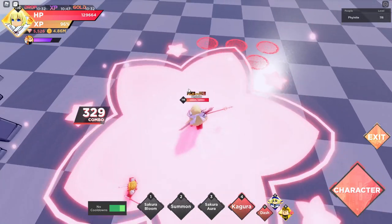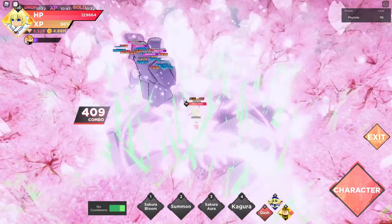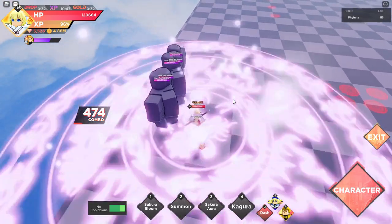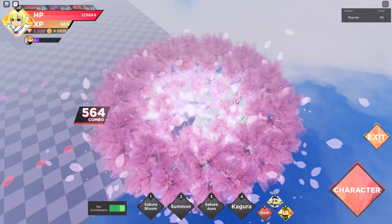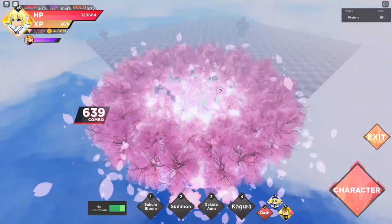And last but not least, the Kagura — it's a very, very nice move. Look at that. It spawns in a whole forest, bro. It looks so cool. This is definitely not a healing move because it does a lot of damage. It spawns in like a whole Sakura forest and it does amazing, amazing damage. It's super cool. It just looks very, very good.